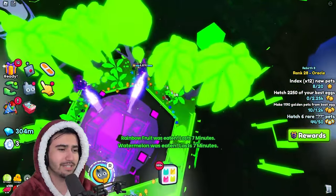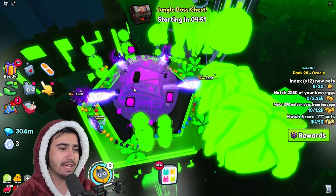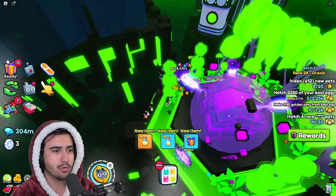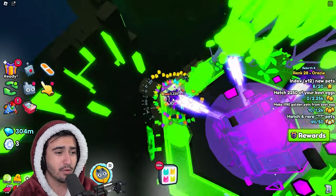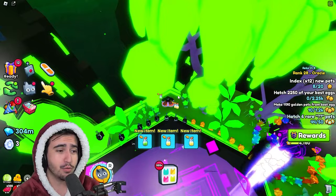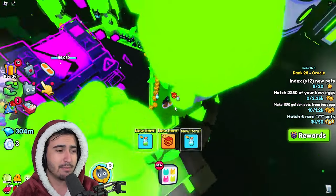We already destroyed the first orb while I was equipping pets. One thing that will slow down your grind is that your pets will always try to start hitting the main chest for some reason, so make sure you have pet follows and taps on so you can click these orbs and have them all hit at once. As you can see, even with a whole team of random stat pets I am still absolutely obliterating this orb.